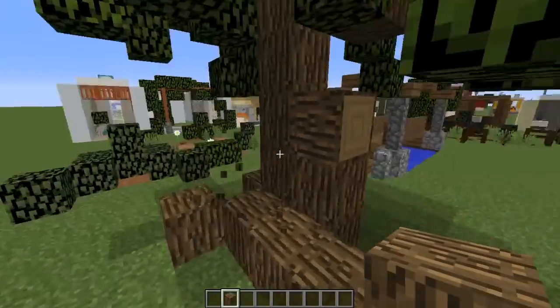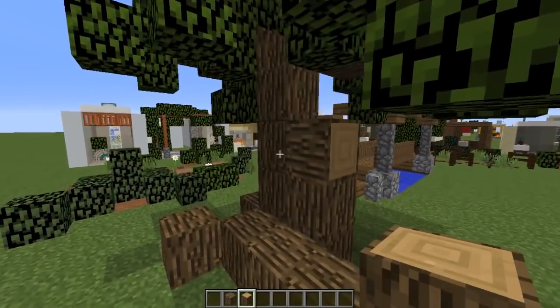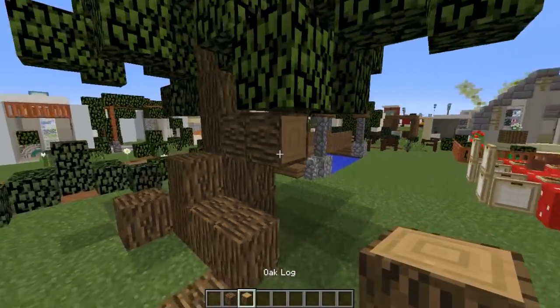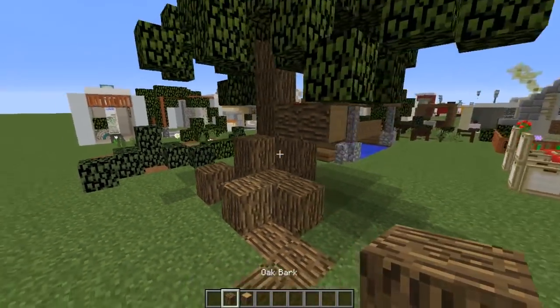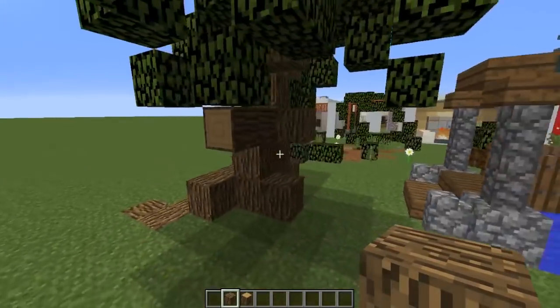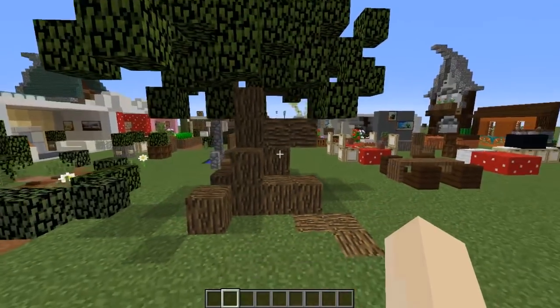This is a tree, but a little different because I've used the bark block for it. The good thing about the bark block is you can have more bark blocks around the base of the tree, and then for the branches up the top you can still use the normal blocks. It just looks a little more natural, so this update is really good for enhancing the look of your trees.